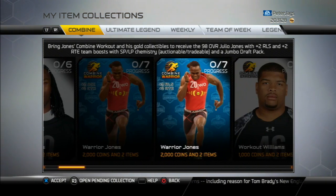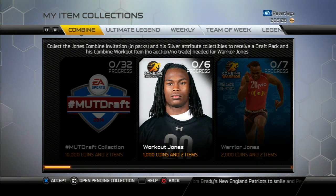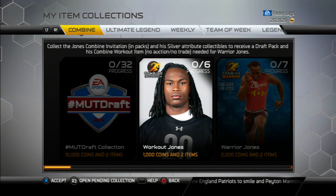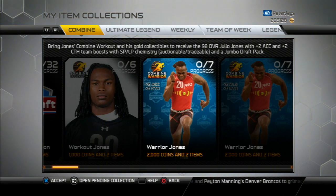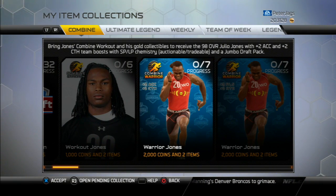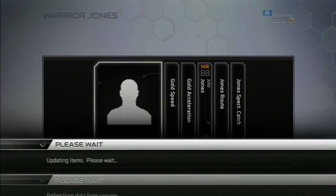It's the same deal as always with Thursday releases — the new Combine Warrior. This week's is Julio Jones, and it's basically the same deal as always. You do this workout collection and then you get Julio's Combine workout card, and you can collect him to get one of those boosted versions.